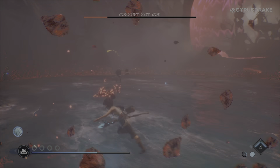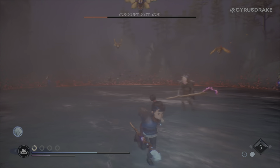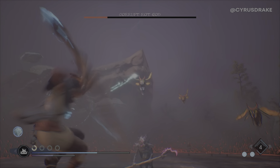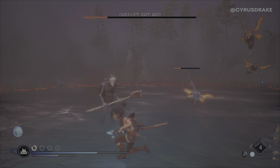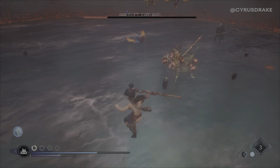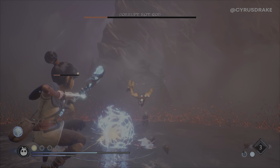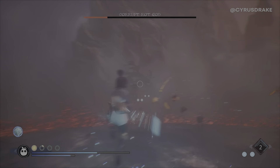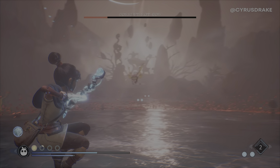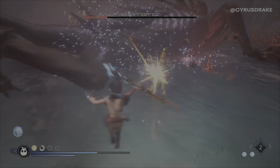He does this big pink attack — you need to dash through it, otherwise that hurts a lot. And then these moth dudes are back. You can shoot them really easily out of the air. Just keep jumping and shooting — that's pretty much the fallback technique in this whole fight, because you get that nice slow-mo effect in the air and you're just much safer up there.